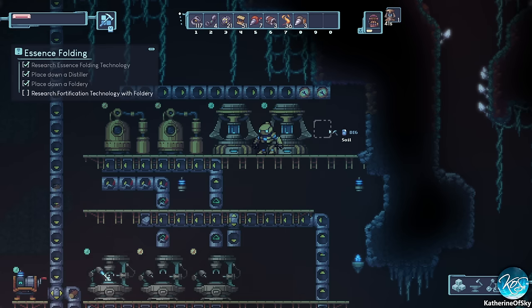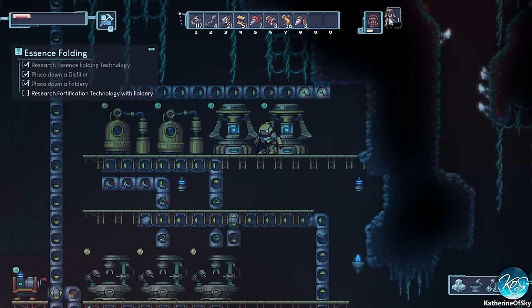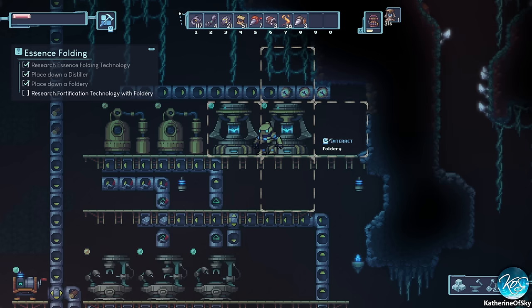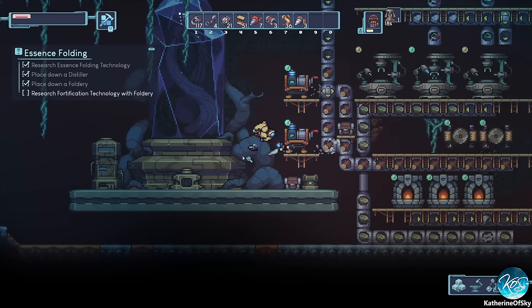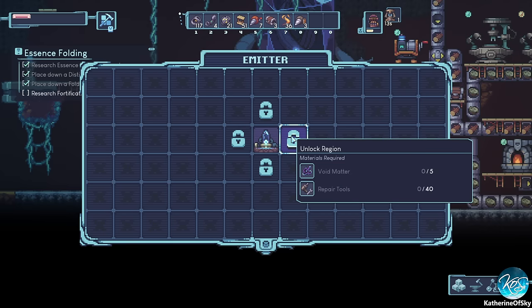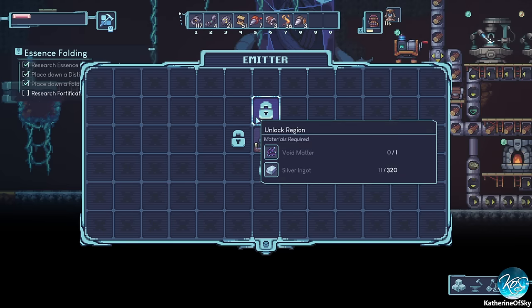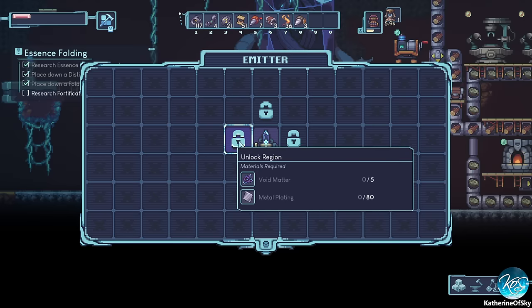We'll grab another one of these machines. We're going to bypass a bit of that tutorial and get to what I really want — converting wood, because I'm kind of afraid of running out of wood. No joke, I'm actually afraid of running out of wood. Has it been made yet? 22 seconds left. Let's go down here and see where we can expand to.